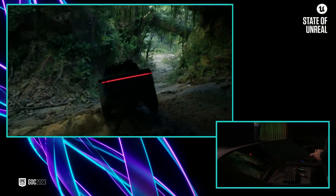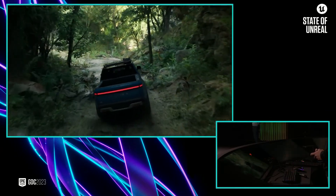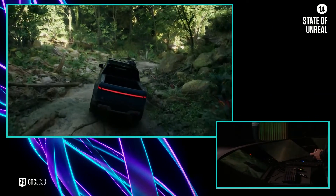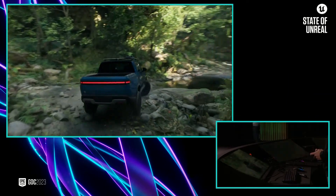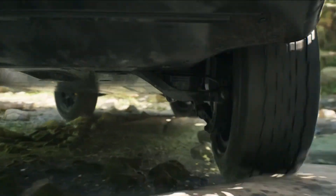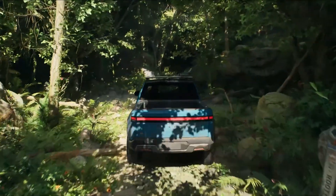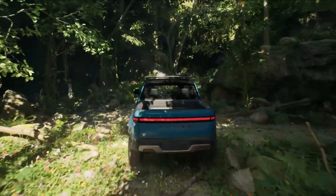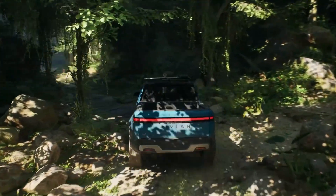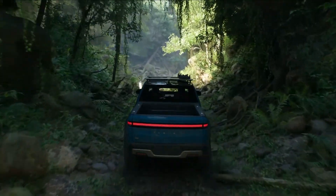We're building tools for interactive and dynamic worlds. Here we have Chaos physics simulating rocks that tumble as we drive over them, leaves bending out of the way, and we also added some real-time fluid simulations. We worked with the team at Rivian to set up Unreal's Chaos vehicle model to simulate the suspension of the truck and how the electric motors drive each individual wheel. Chaos also simulates how the tires compress and deform, and MetaSounds enabled the team to precisely resynthesize the sounds of the electric motors and mix them with the ambisonics of the jungle.